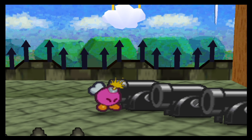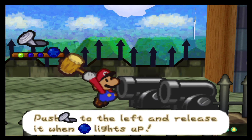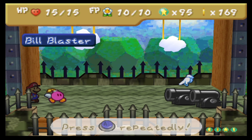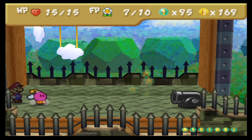Whenever enemies are not moving, my favorite way to actually use a first strike is actually blowing Bombette in their face. And the beauty of it, because of her first strike officially being her Bomb attack, we can actually use it without wasting any FP. Of course, using it like this will actually cost FP.